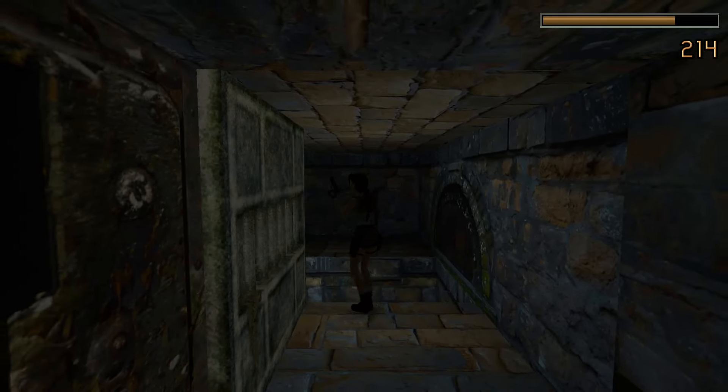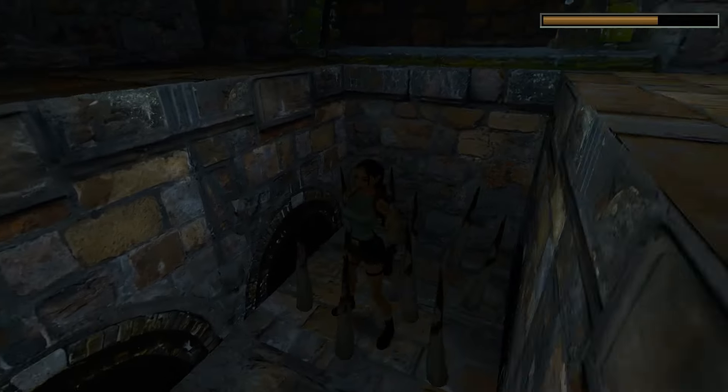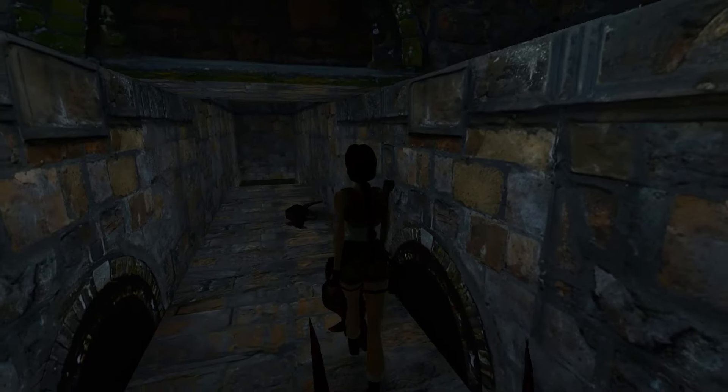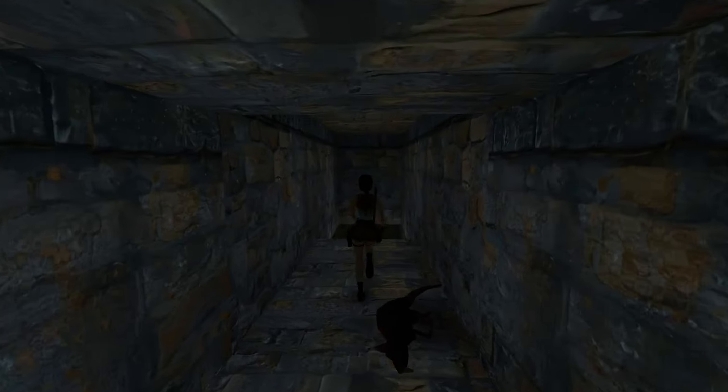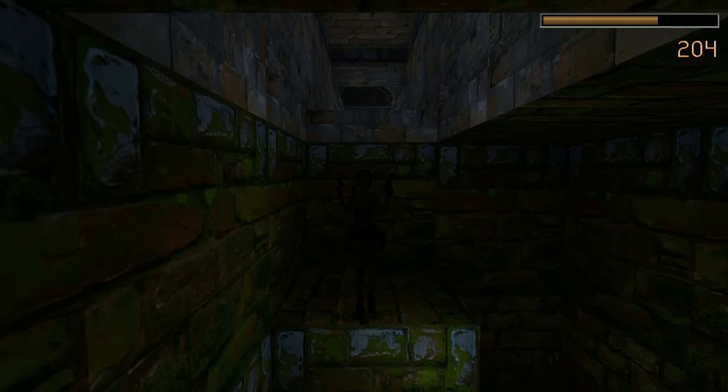Now this is a nasty trap — underneath us are spikes, so make a standing jump here and Lara will not hit her head. Oh my god, the rat pushed us back into the spikes, so we took some more damage. That is unfortunate. Honestly, whether we live or die all comes down to Pierre now.